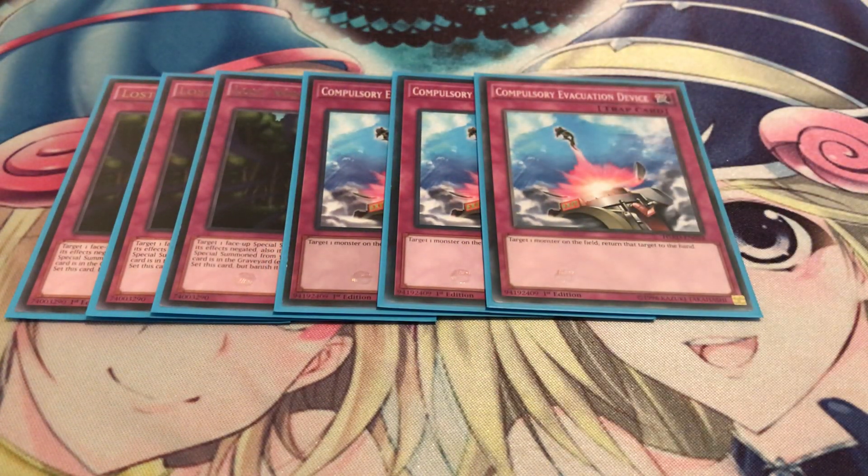Three Compulsory Evacuation Device, because it bounces back monsters that can't be destroyed by battle or card effects. Like if you're up against Heroes, you gotta get rid of Malicious Bane — Compulsory definitely helps with that. Or Thunder Dragons. Actually, the only Thunder Dragon you have to worry about now is just Titan. I've already seen some new Thunder Dragon builds without Colossus, and the deck is still played very strongly. At this point it's just an Appoloosa Titan Turbo, which I'll do a deck profile on later if I have time.